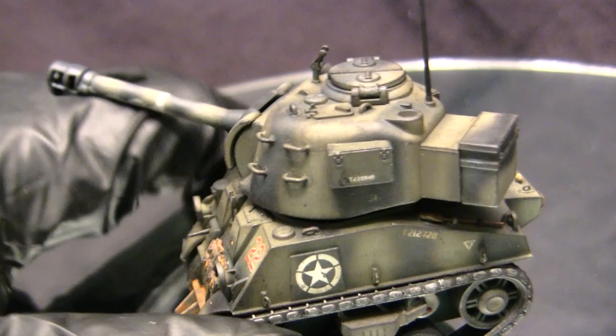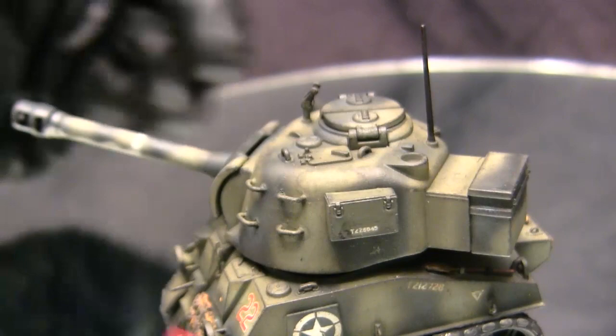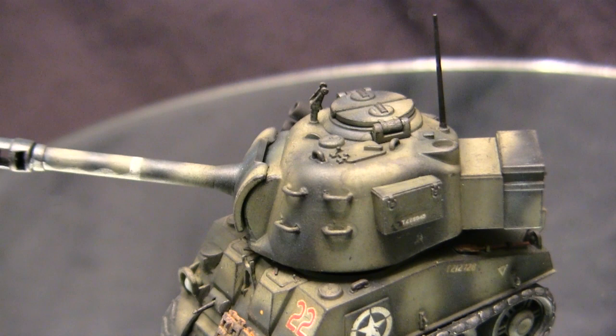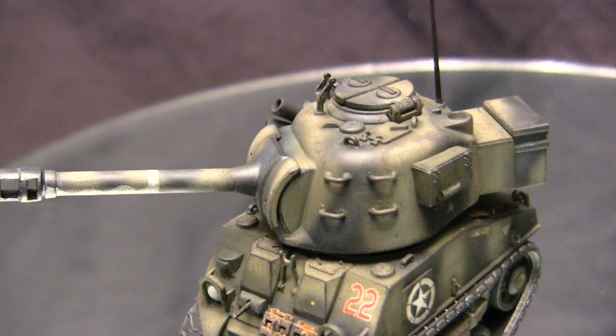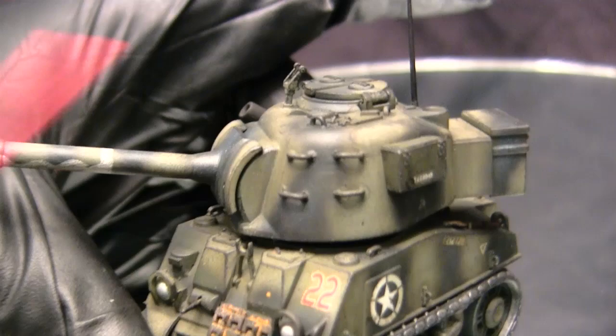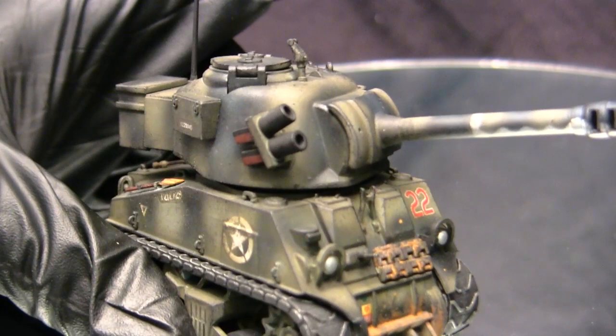Moving up to the turret, which also has some modifications. Starting with what the kit gives you, we have a box on each side — applied as kit parts — as well as the radio box and the extra counterweight present on the Sherman because of the long barrel of the 17-pounder. I went ahead and added more details to the turret sides. Just like the hull, there were cutouts for crew storage; instead of using those I deleted them and replaced them with other detailing, including four fittings on this side mirroring those found on the real Sherman Firefly, made from pieces of florist wire drilled into the turret side.